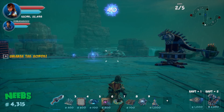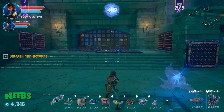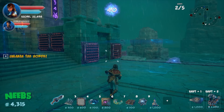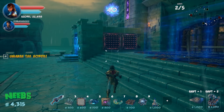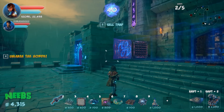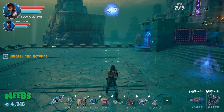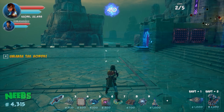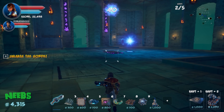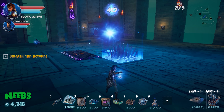Round two begins. Neebs has some money and considers reinforcing the damaged door. Simon's gate is still unscathed. They discuss placing another spike by the rift and a final spike on each side as agreed.